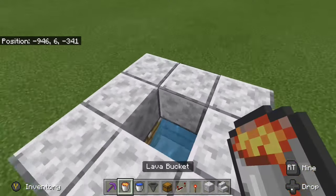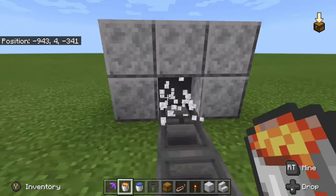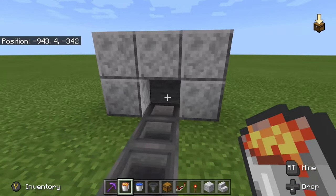In this top area, we just need to put a bucket of lava, and that should create a stone block underneath.